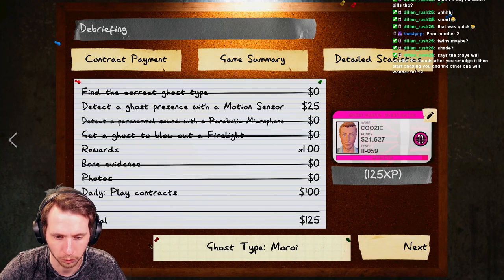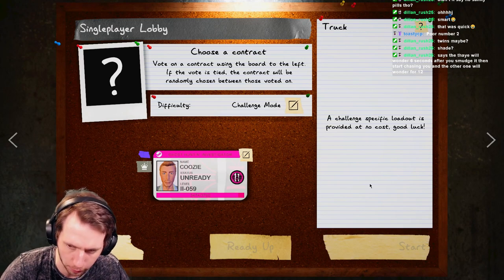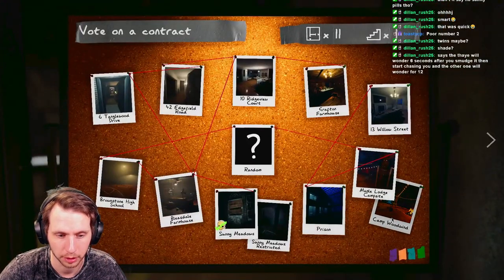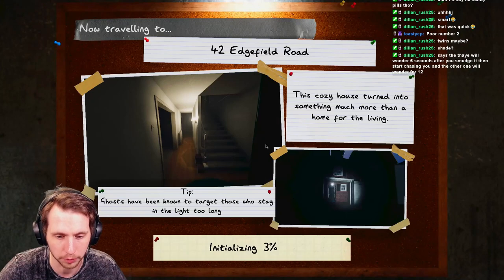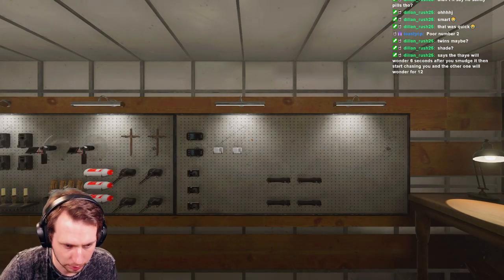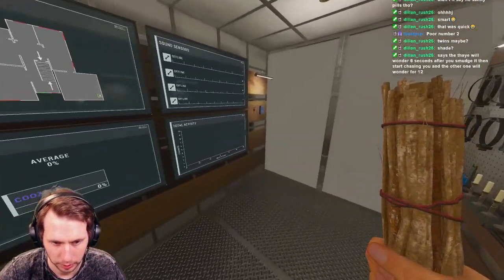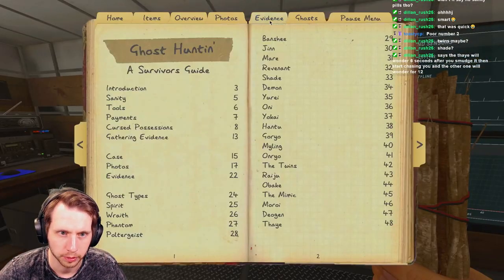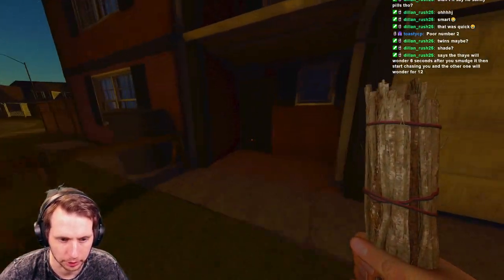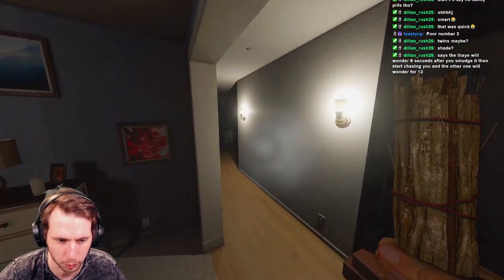It was a Moroi - okay, that is my number one arch enemy! It says Moroi will wander for six seconds after you smudge it, then start chasing you, while the other one wanders for 12. Interesting - good to know. It seems like last week's challenge speedrun and this week's challenge are really easy if you know the ghost behavior beyond the evidence they provide. If you start picking up on ghost behavior during a hunt, it'll be very easy to rule out and figure out what type of ghost you're dealing with.